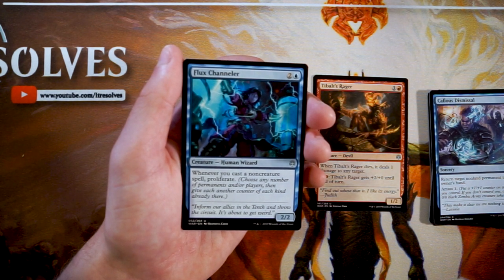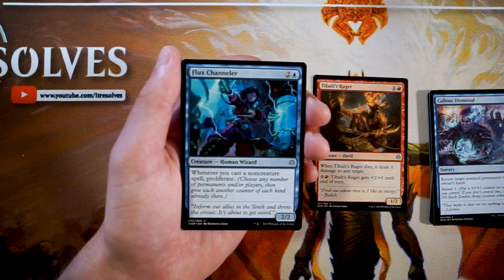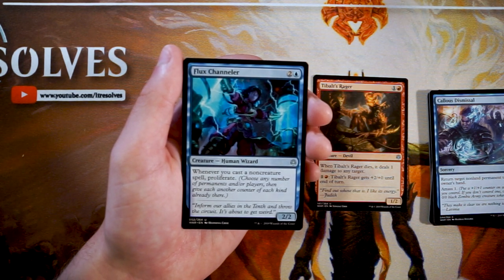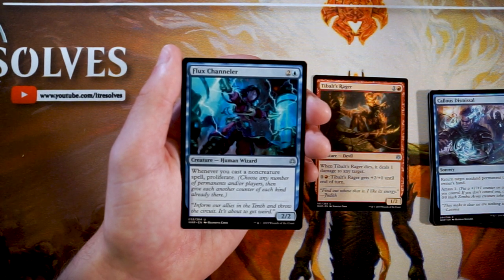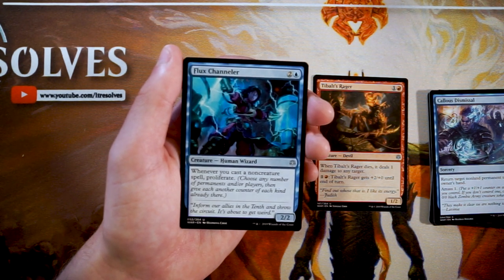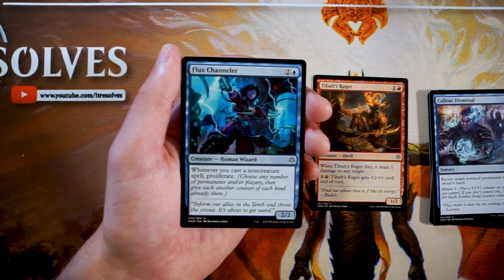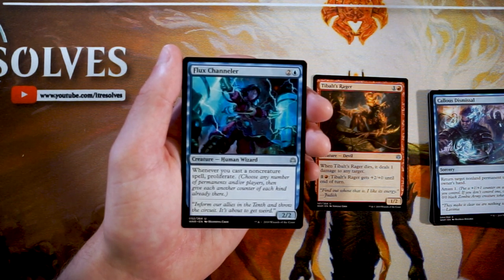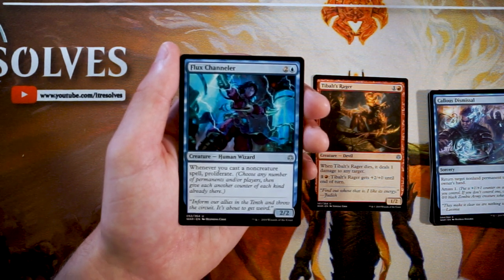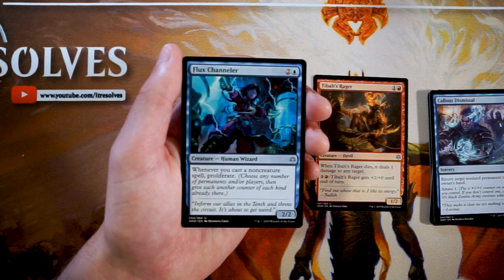Flux Channeler is a 2/2 for two and a blue — whenever you cast a non-creature spell, you proliferate. Being able to proliferate on command is pretty great, especially with lots of instants. Just think: if you had this out and then cast Callous Dismissal, you get to do the bounce and proliferate — great value. The problem is that limited decks are focused a lot more on creatures, so you're not necessarily building around lots of instants and sorceries. It does work with planeswalkers, making it more lucrative than a normal proliferate engine, but I'd rather already have things to proliferate before wanting this. Bolt's Razor is good on its own, so I'd pick that over this.